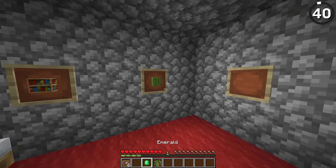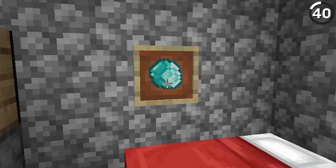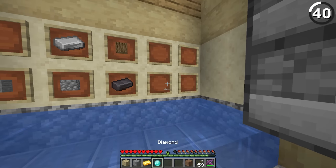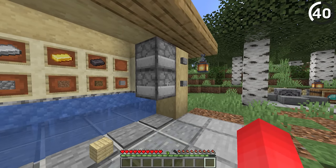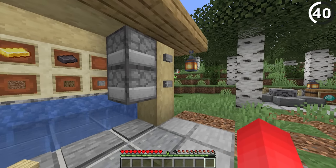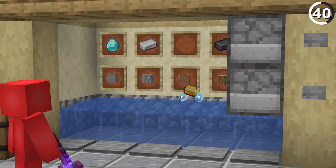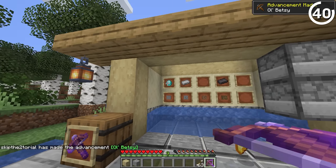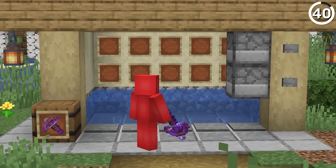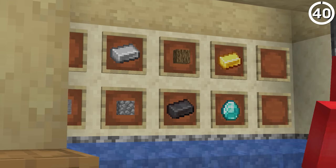In most of our worlds, item frames just function as decoration. But that sells them kind of short, because if we actually use these as storage, they do function as such. The way this works is by having a dispenser shoot out an arrow at the item you want to retrieve, and then have it funnel back to you. Or if you want to be a little more precise about it, you could just use your own bow and arrow to shoot it off the wall. This reminds me of those old corny carnival games, and personally I like being able to shoot my tools off the wall at a moment's notice. The only problem is it's not that fun of a system to set back up.